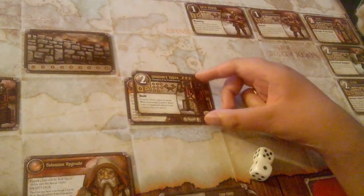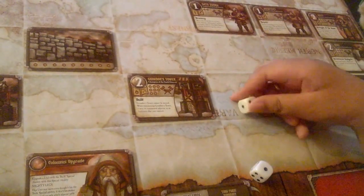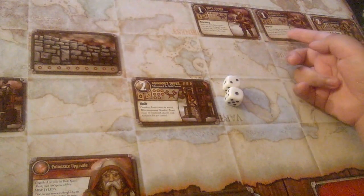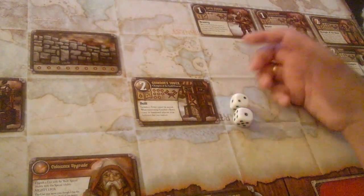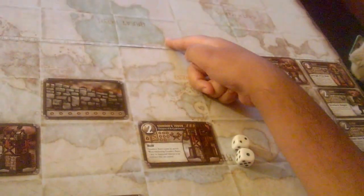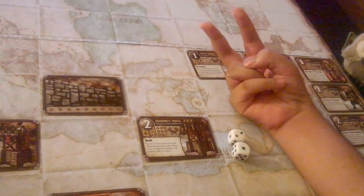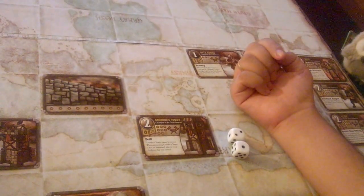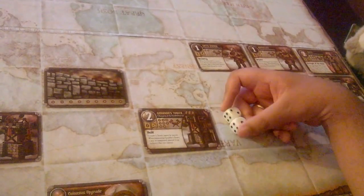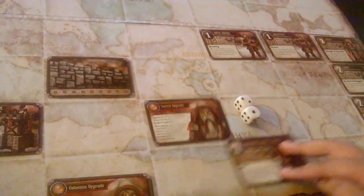The second ability: you may pay one magic from your magic pile to attack a second time. So if you rolled against this Architect and only rolled a one and a two, you have the chance to pay one magic and attack that Architect again to hopefully kill it this turn. Or you could attack the Architect, kill it, then use the second attack on a different enemy unit. You can attack two different cards or the same card twice, depending on die rolls, getting in more hits at the cost of one magic.